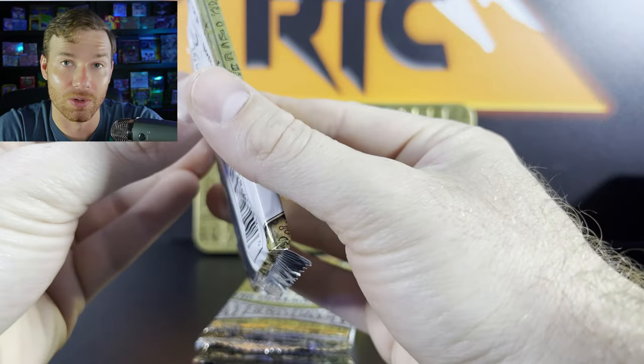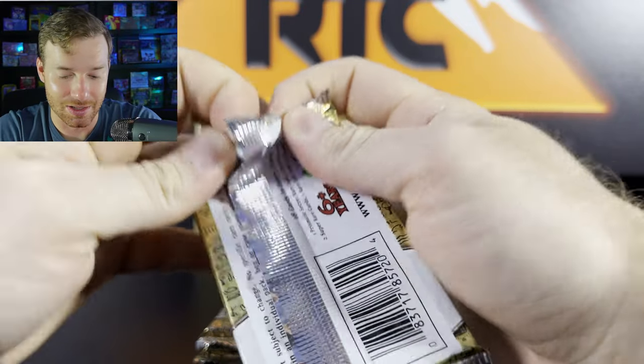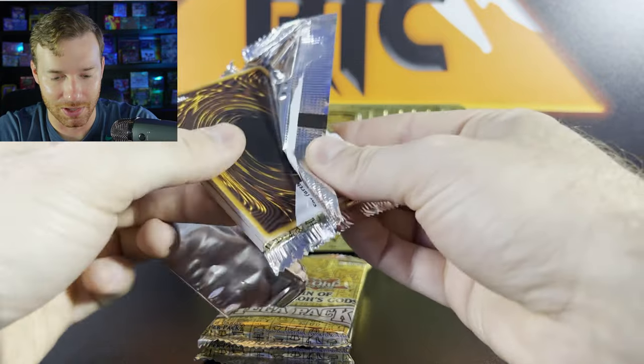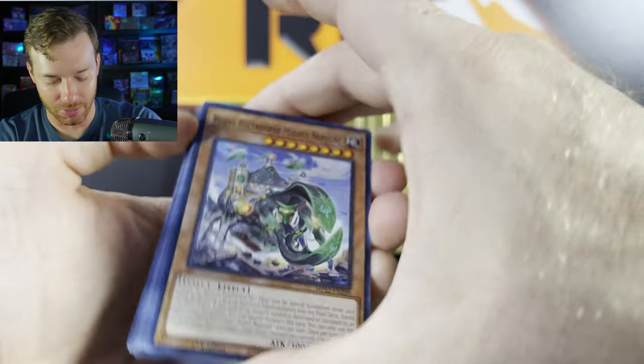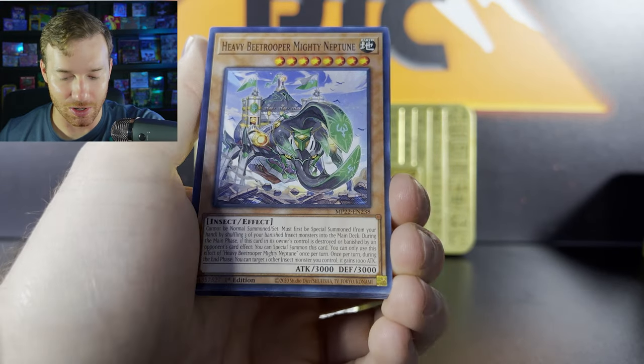We already know what we're looking for guys. You get one prismatic per pack. So on my end, Dark Magician Girl, Blue Eyes, any of those would be fantastic. But they're all pretty cool. And you've got to think guys, these are $19.99 — they are really cheap.